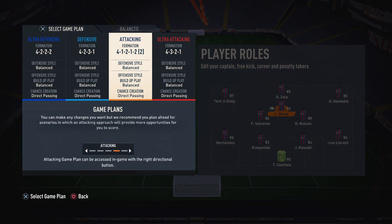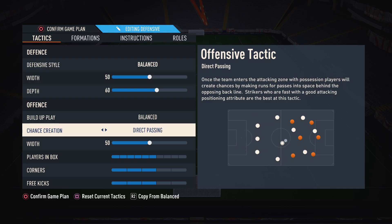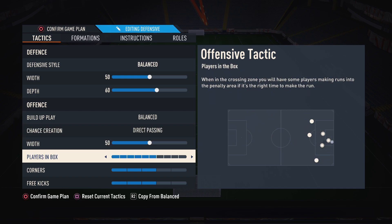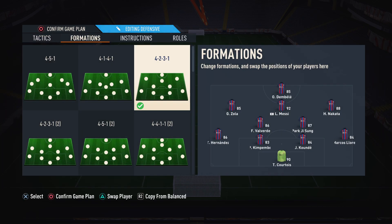For the 4-2-3-1, it's pretty similar. 50 width, 60 depth, balanced build-up, direct passing, 50 width again for attacking. Pretty much the same for players in the box and corners. I'd swap Zola and Dembele into striker positions, but a 5-star skills, 5-star weak foot player like Dembele is way too valuable to just play on the wing — you can shoot on any foot and do any skill move.